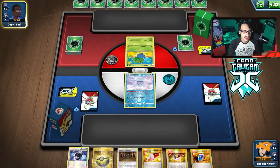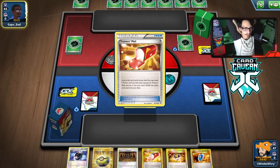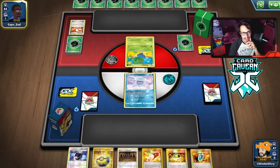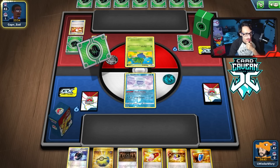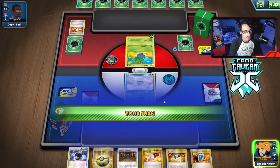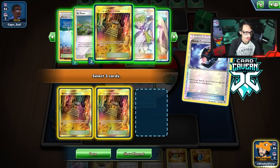They are playing item lock - they have Vileplume, which is a problem. But once we get all the stadiums in the discard pile we should be okay. There's not much these fun Expanded decks can really do against Egg Row Vileplume - it's just not ideal. But it looks like we might donk them here. We compress three stadiums - Parallel City, Po Town, Shrine - and quick ball for Dedenne.